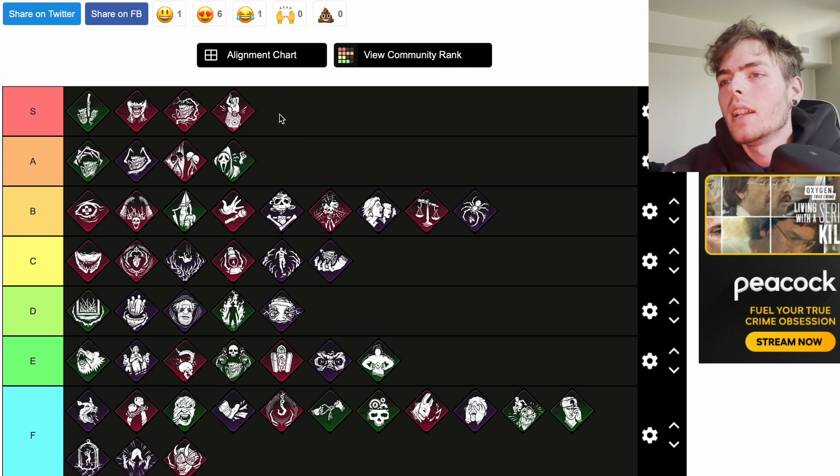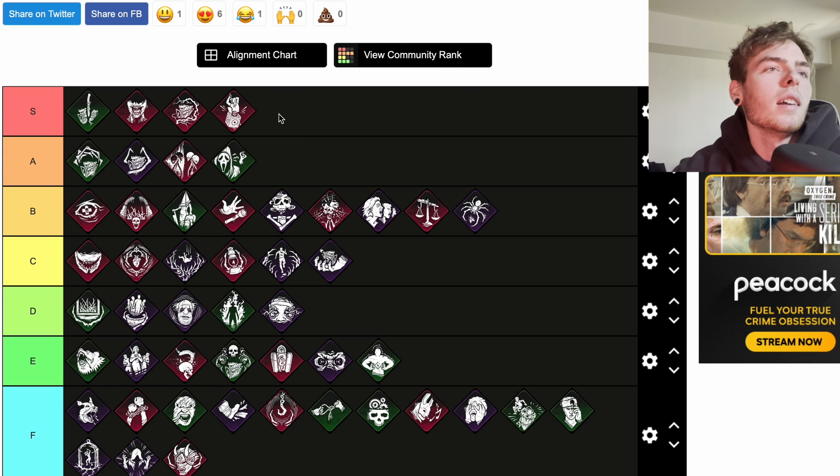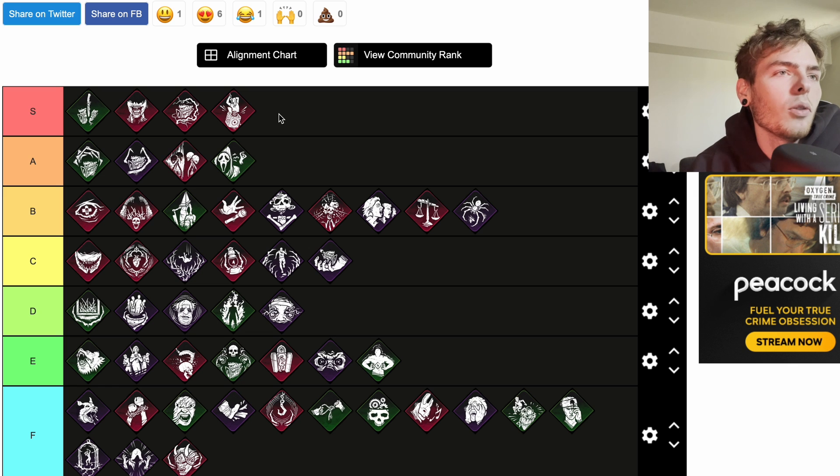Pop Goes the Weasel is a teachable Clown perk — I'll throw this one at S tier. After hooking a survivor it immediately reduces 20 percent of the generator's progression, which is huge. If you have a generator that's at 99 and you hit it, it immediately drops to about 75. Regular generator regression applies afterwards and Pop Goes the Weasel deactivates. You could combine that with Oppression for a pretty solid gen-pressure build.